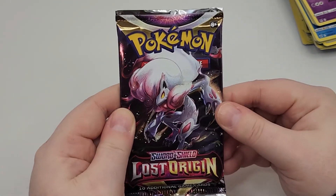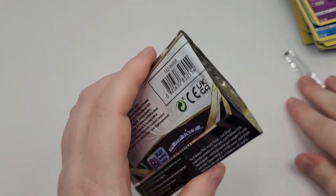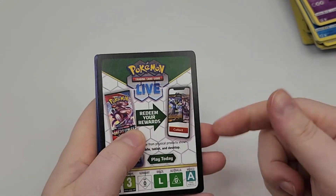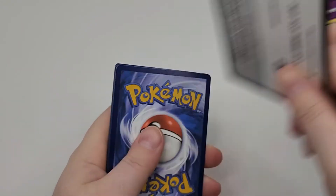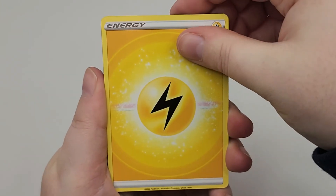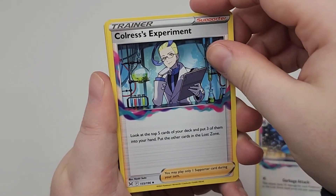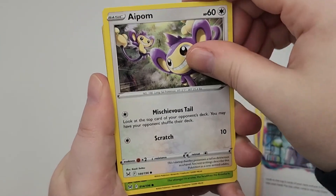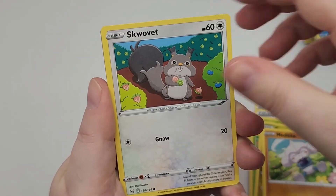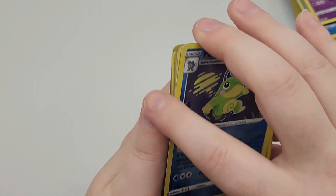Our final pack for this box is Lost Origins. I find it interesting that some of the QR codes are facing the camera when I open it — I wonder what that's about. Last pack cards: Electric Energy, Hisuian Zorua, Colress, Aipom, Roselia, Gloom, Metang, Salandit, Reverse Foil Politoed. And nice — Hisuian Zoroark. And that's it.